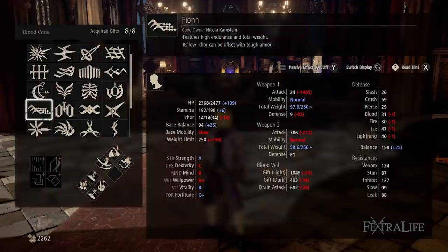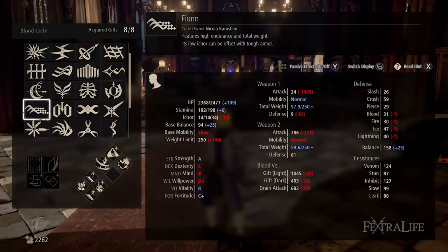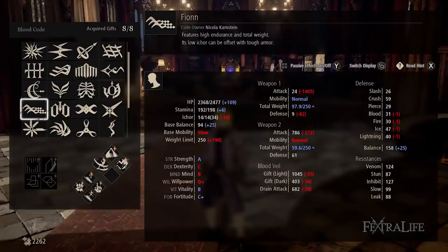The reason we use Fionn for this build is because of its gift, Red Shoes. You can only use this gift with this blood code, and it allows you to keep swinging after you run out of stamina for a very tiny amount of health. Since heavy weapons tend to use much more stamina per swing, you get the best bang for your buck using something like a hammer or a two-handed sword. However, there is a very good reason we use a hammer specifically, which I will explain in a minute.